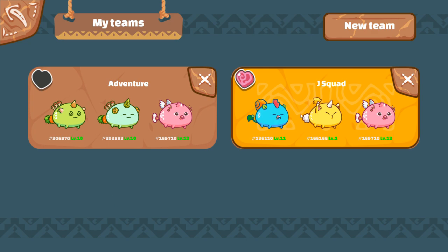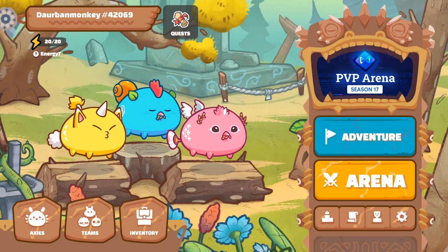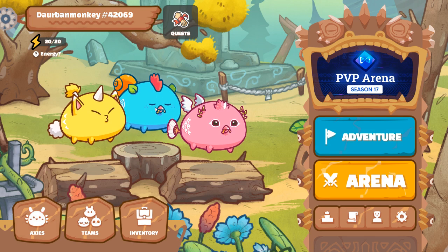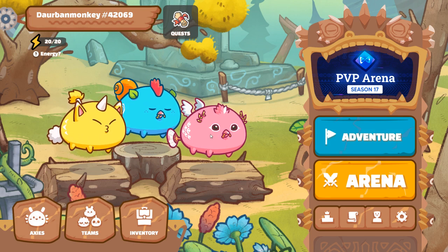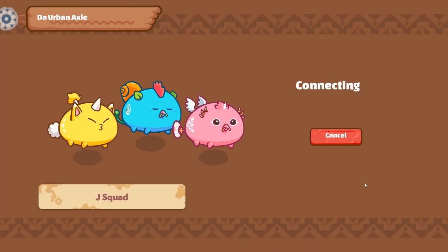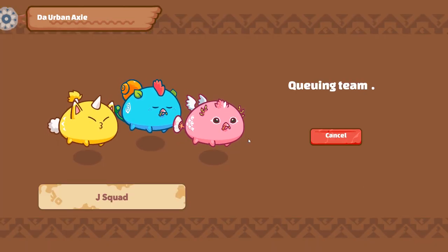First, let's start off with my team. We got the J-Squad going on. We got Regina up front — not Rosalina, it's Regina — Ralph, and Dave going in. So let's go ahead and do some PVP and jump right in.